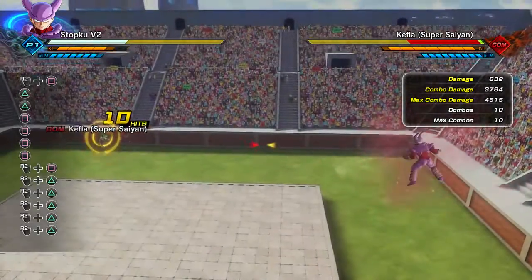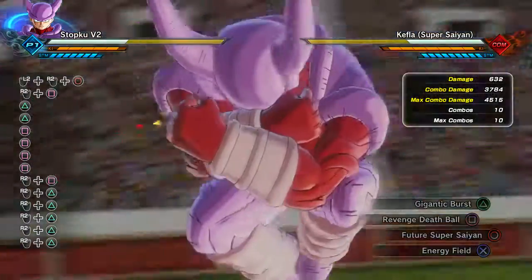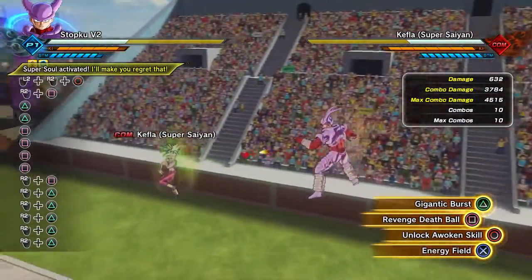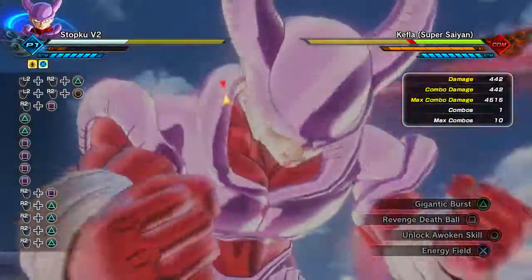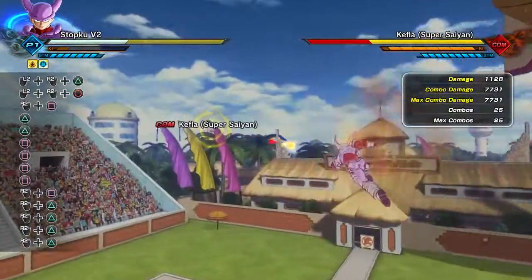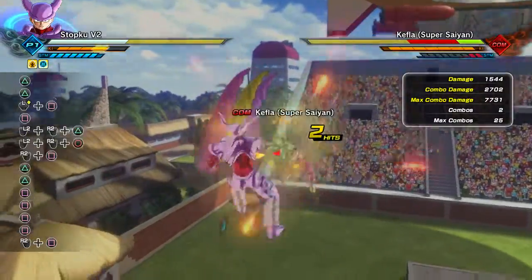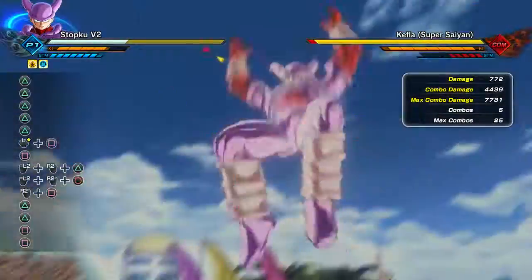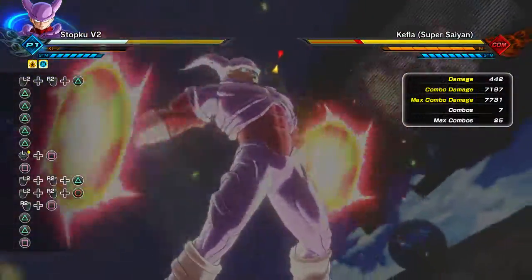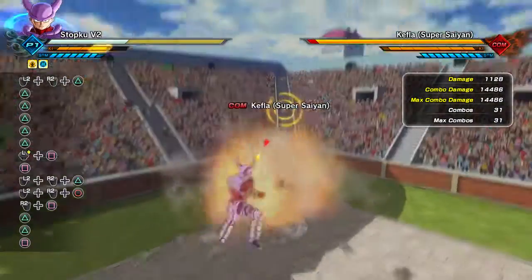All right, let's get the ultimate out. That's a pretty cool ultimate and it does pretty good damage as well. For best results, go into a stamina break, then hit them with it — and with the ki blasts, that does pretty good damage.